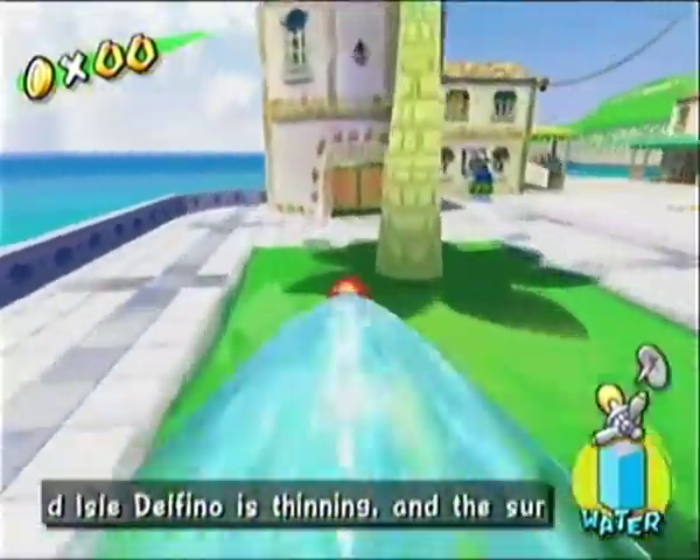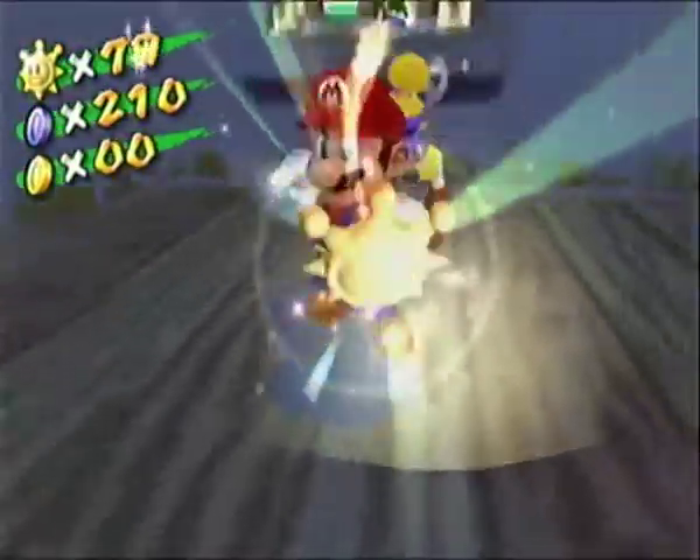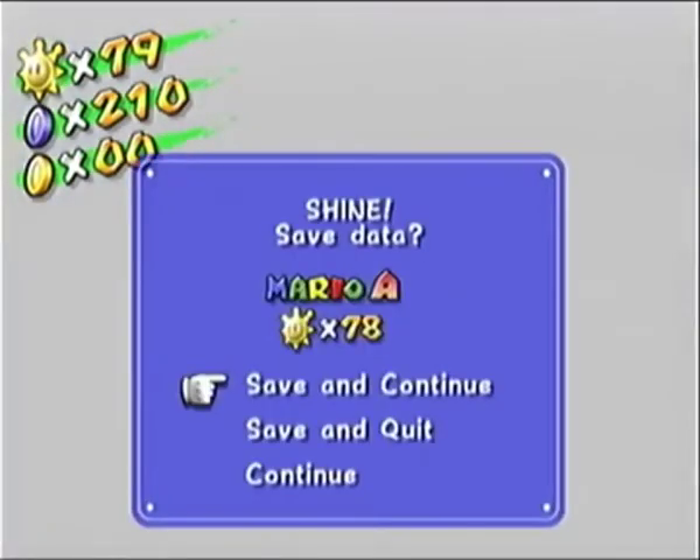Last episode we completed Pianta Village, the last world in this game. In this one we're going to start off by collecting a shine within the first 10 seconds. That's right, we're collecting all the shines around Isle Delfino, Delfino Plaza.